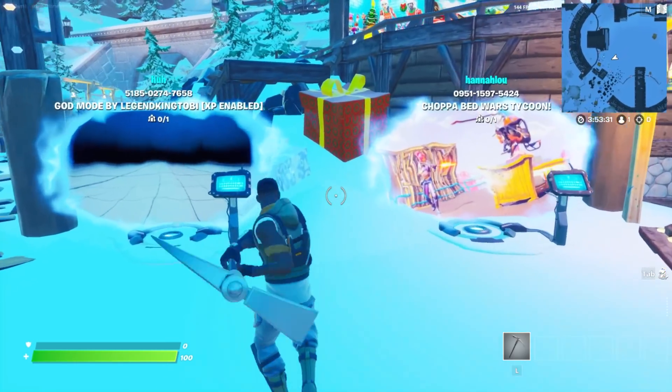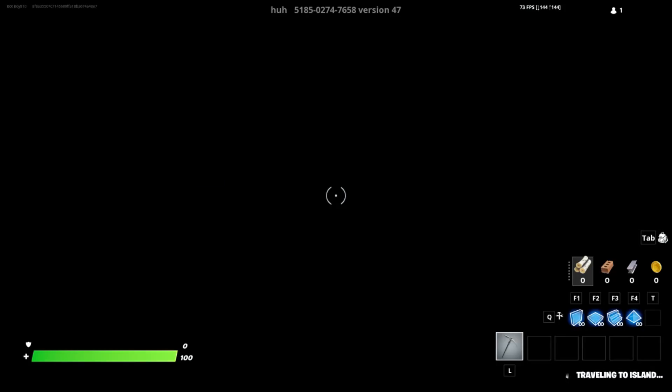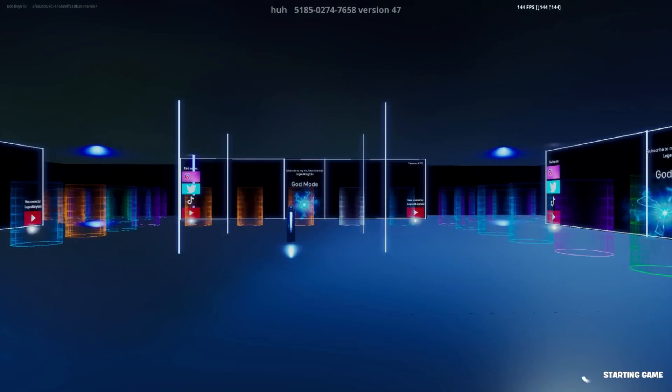For this XP glitch you want to load up these two islands — this one on the right portal and this one on the left portal. You want to enter the left portal, and once you do, start the game.